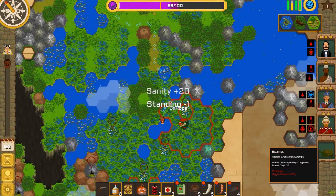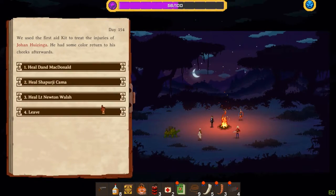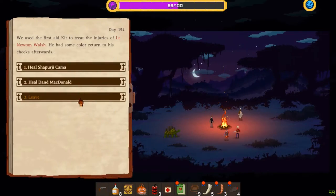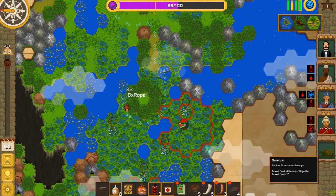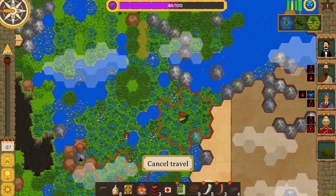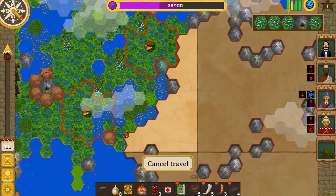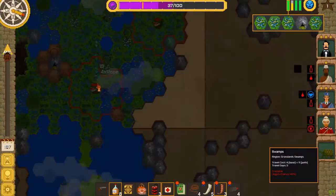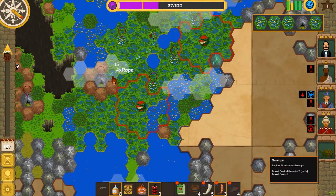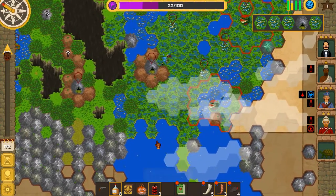Loot — clothes. Let us heal ourselves. I also need to heal Newton Walsh apparently. Keep on going. Hopefully people do not get infected. Also they fixed that bug where the journal would randomly open when you were injured — they definitely seem to have fixed it, so that's fine.